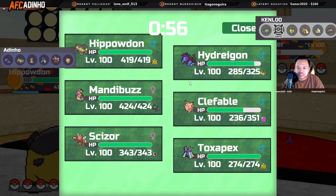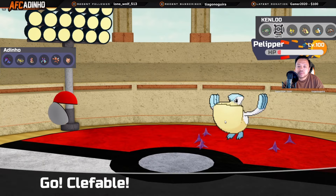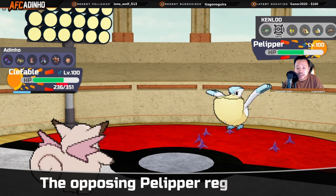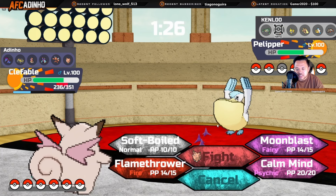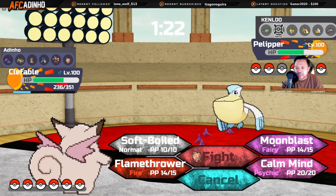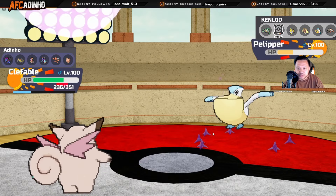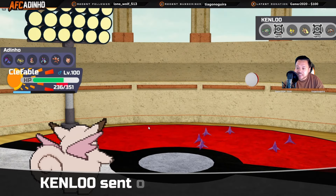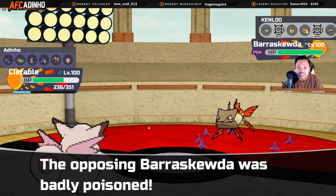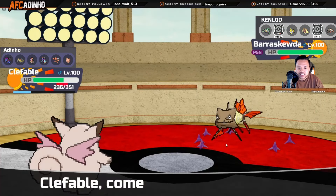The worst thing that could happen is him U-turning into Barraskewda, but I still have Toxapex in the back so I'm not too worried. Basically all his offensive Pokémon are checked aside from Jolteon. He does go for the Roost, meaning I get off a big hit. I'm tempted to click Flamethrower but Moon Blast is good regardless — I can follow up with Flamethrower on Ferrothorn if it comes in. He stays in thinking I'd go Flamethrower, which is amazing. Pelipper is basically dead. No more rain to be summoned. Barraskewda comes in and I have an easy counter in Toxapex with it already poisoned.